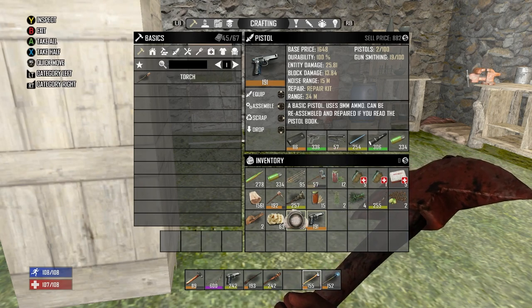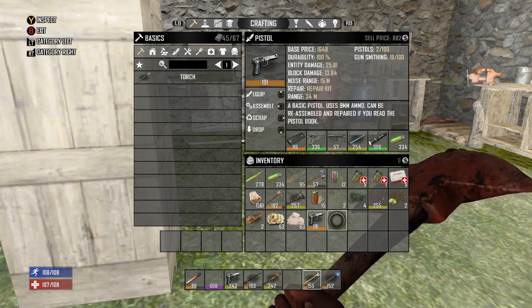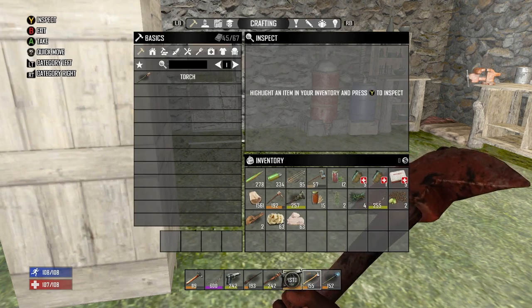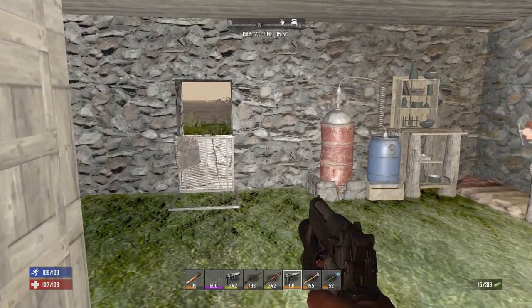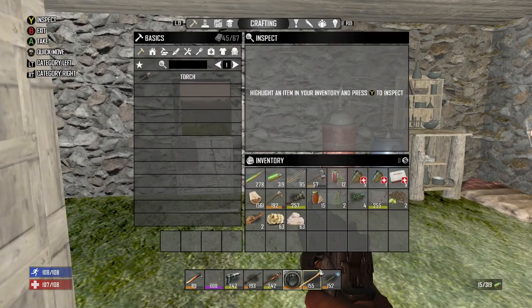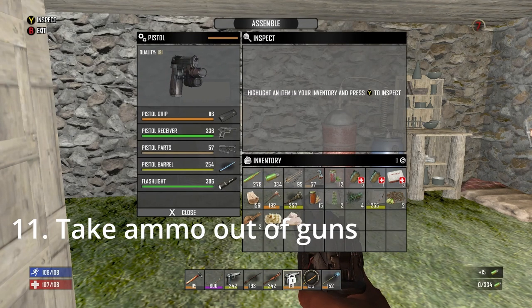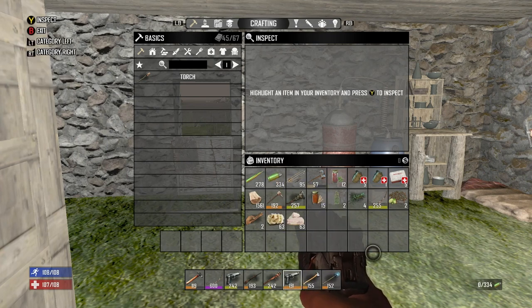Now let's say you pick up a gun out of loot — we just picked up this pistol. You want the ammo out of it; there's always 15 rounds in a gun. So bring this down to your inventory. Let's say we want to get those rounds out — go up here and click assemble. My ammo just went from 319 to 334. That puts the ammo into your inventory. Just assemble it, back out, and your ammo stays. You can get the ammo out of guns by hitting assemble, and that works for any gun.